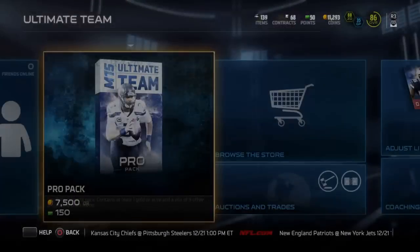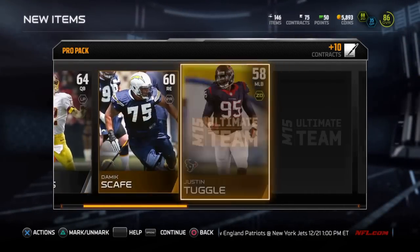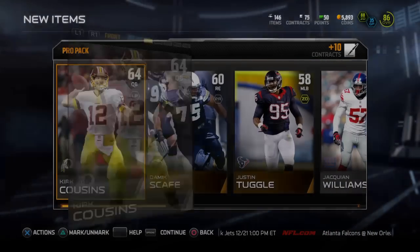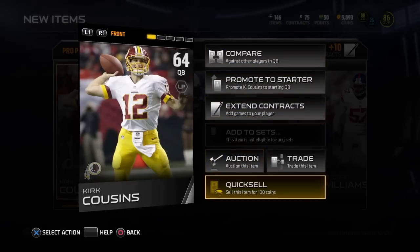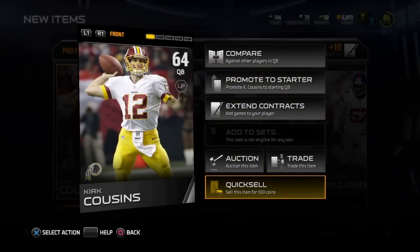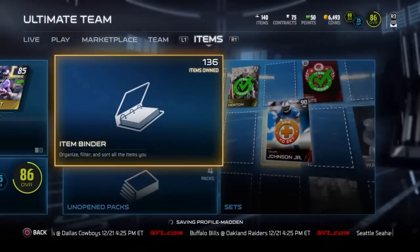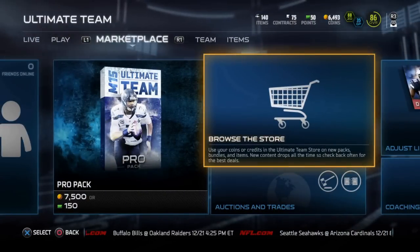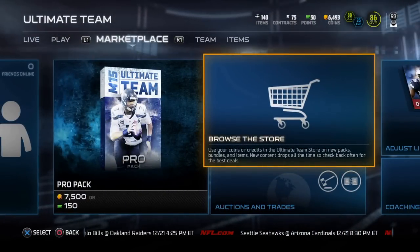I started off with some pro packs, trying to warm them up a little bit. I saved my legend bundle with the topper specifically for this promo. I'm gonna skip over the auctioning and quick selling a lot of stuff because I do a lot of different things — you'll see that in another video.